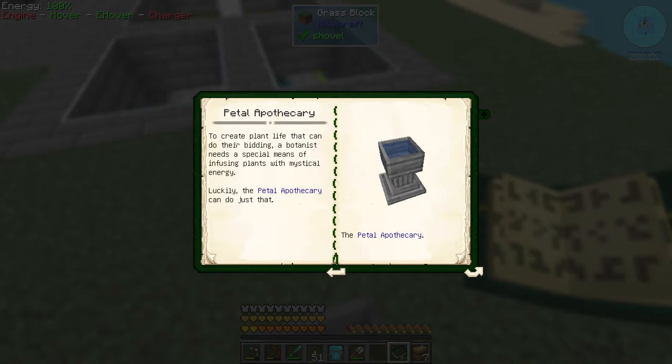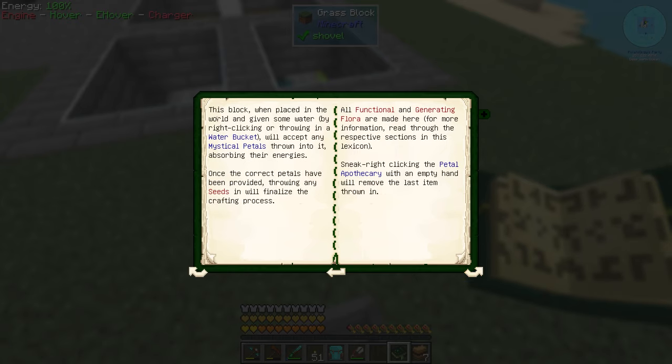Pure daisy petal. So maybe we do need water - oh, we do need water because we toss it in there. Petal apothecary. So this block, when placed in the world and given some water by right-clicking or throwing in a water bucket, it'll accept mystical petals. You can actually pump water into these as well. Once the correct petals have been provided, throwing any seeds in there will finalize the crafting process. All functional and generating flora are made here. For more information, read through the respective sections in the lexicon.